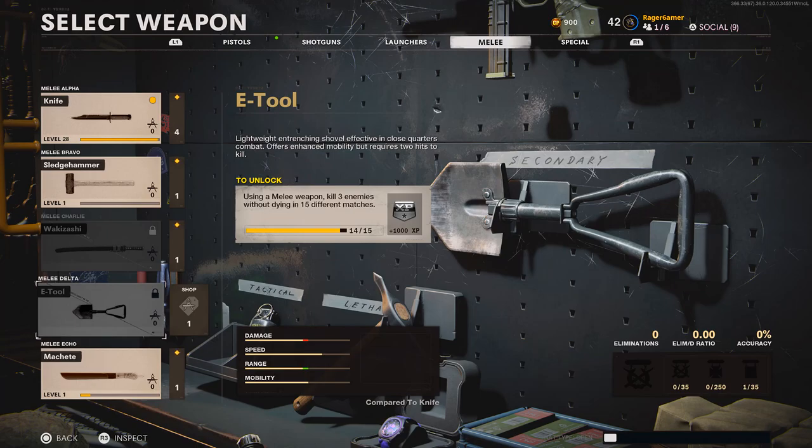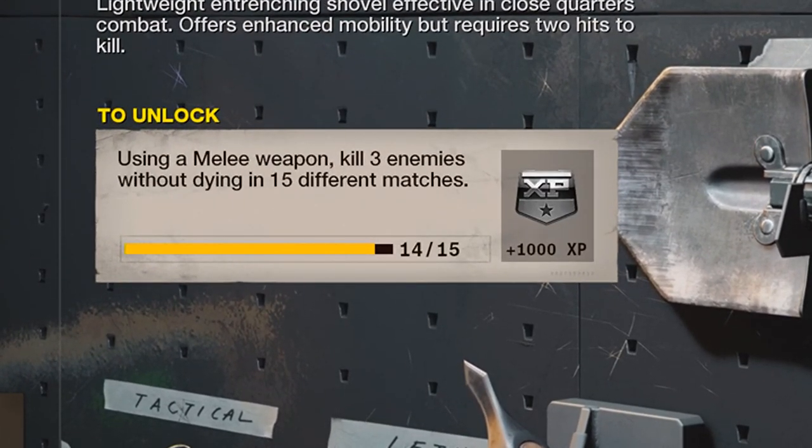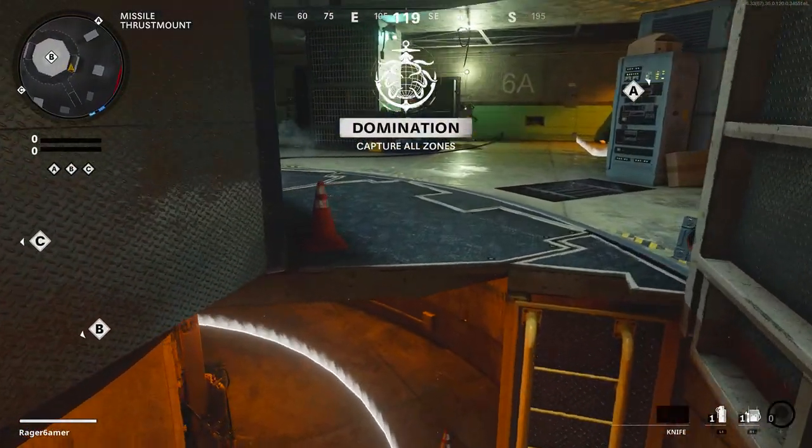To get the E-Tool, the challenge requires you to use a melee weapon to kill three enemies without dying in 15 different matches. This basically means get a three-killstreak with a melee weapon and do that 15 different times.